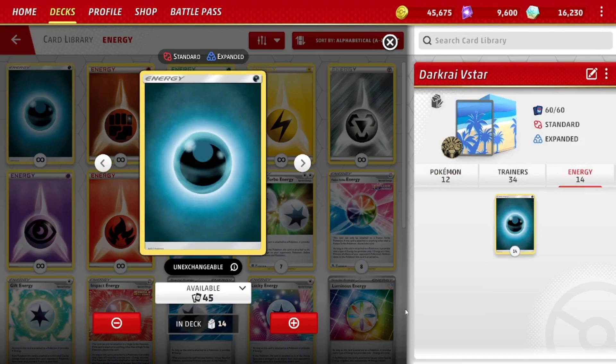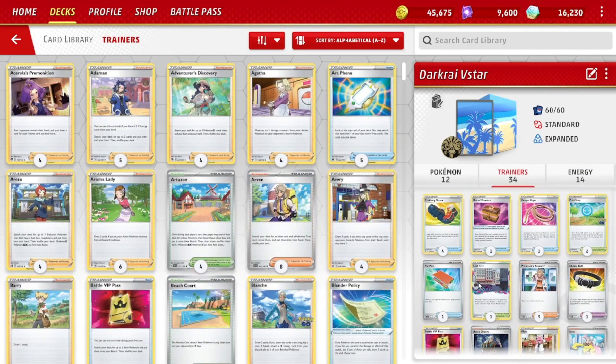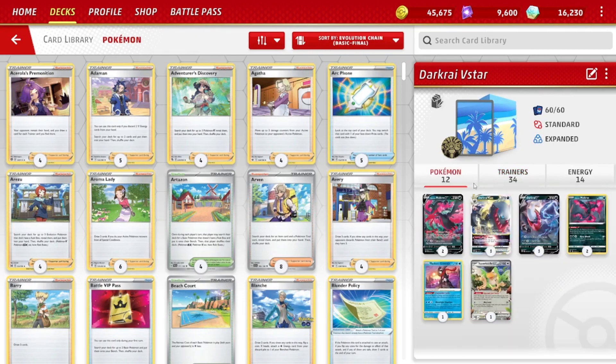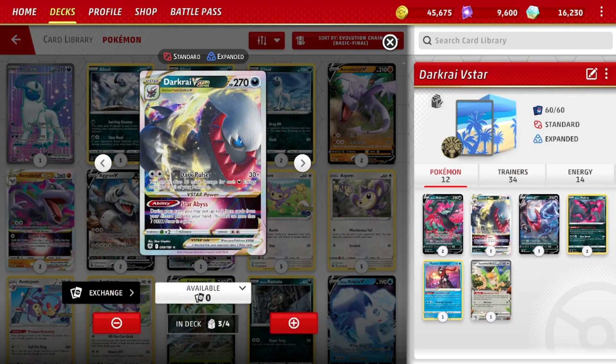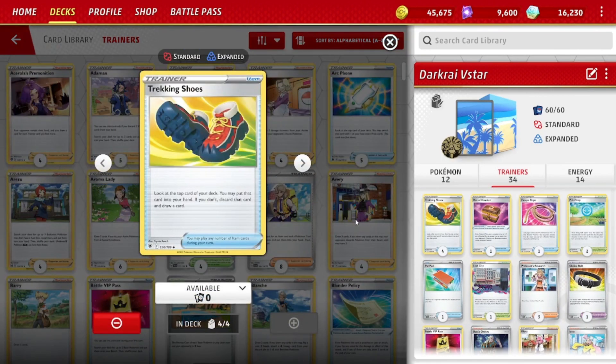For the energies, we play 14 — that's a higher number than typical for a deck because we need to get a lot in play; without that the deck just doesn't work. And don't forget, with Dark Rye V-Star we can recover two item cards, so we play a few extra items in this deck. We want to be item heavy to help that flexibility.